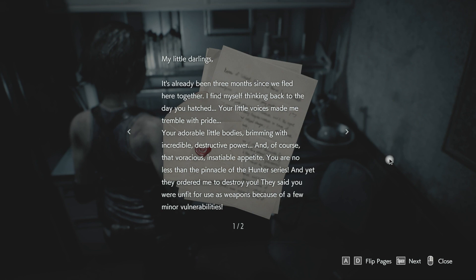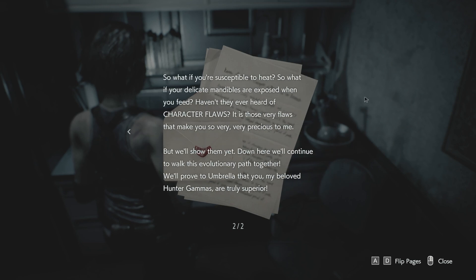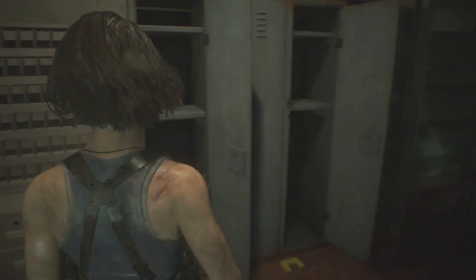Oh, I found a love letter. 'My darling, it's already been three months since we've fled here together. Thinking back to the days you hatched — your little voices made me tremble, and with pride your adorable little bodies...' Power, of course. Everything's insane. No less than the principal hunter series. It's just beautiful to behold — manicades are exposed to feed you. They haven't even heard of character flaws.' Okay, this is some guy talking about his love for these creatures he created.